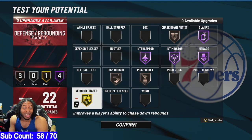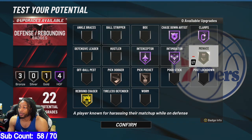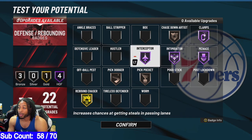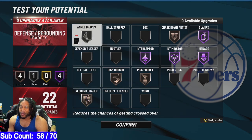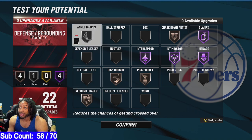We don't even know what Intimidator does, so you might not even want to put that on. I'm playing good defense without it, so I can probably take that off, put something else on Hall of Fame, put Intimidator on one. If I'm going out there today, I probably wouldn't even put Ankle Braces on because I haven't got my ankles broken that much. I like to go for offensive rebounds sometimes, so the higher your Rebound Chaser, the better chance you got of getting that. I'd go out there like this and then adjust everything accordingly.